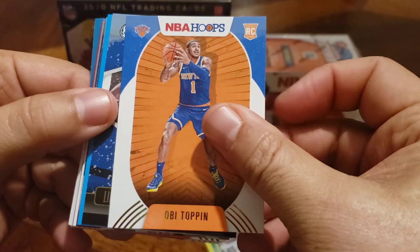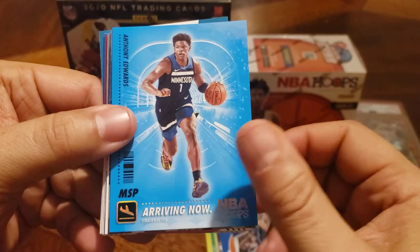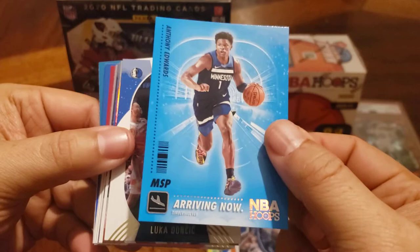Obi Toppin could one day be the Knicks' finest — he's got all the tools, he was a demon in college, and he's a New York guy just like I was. Luka — you never go wrong with the Luka. This parallel is arriving now.